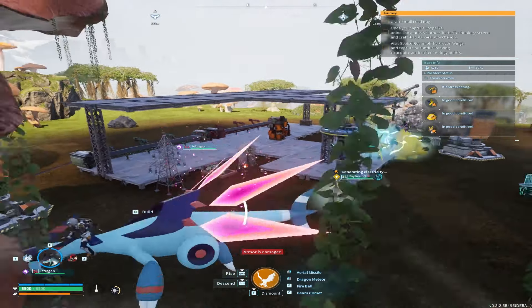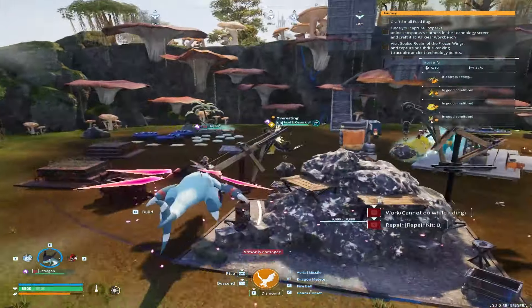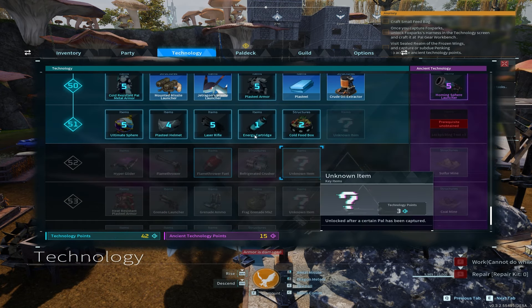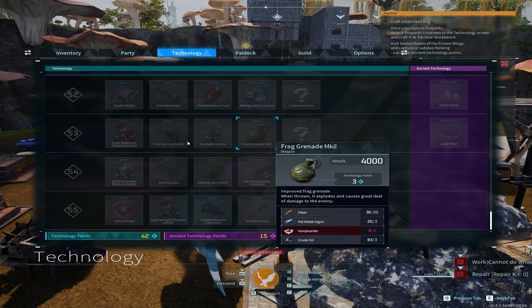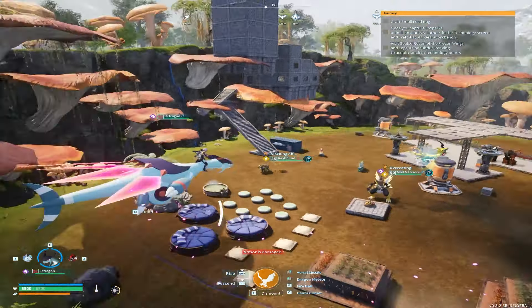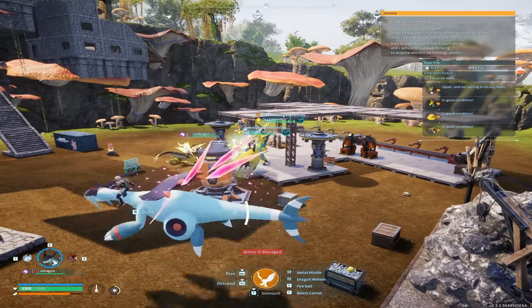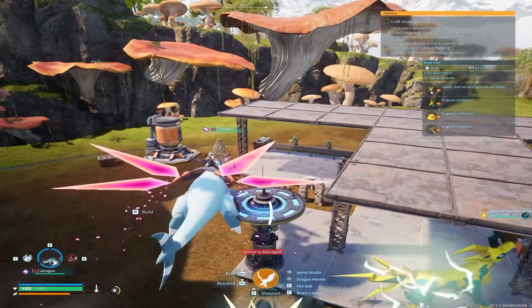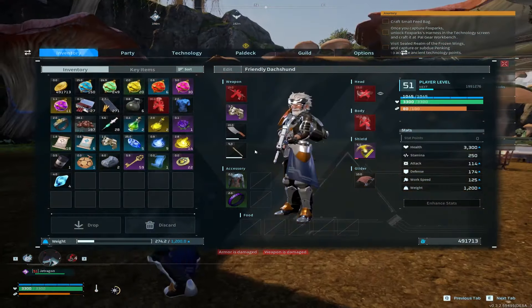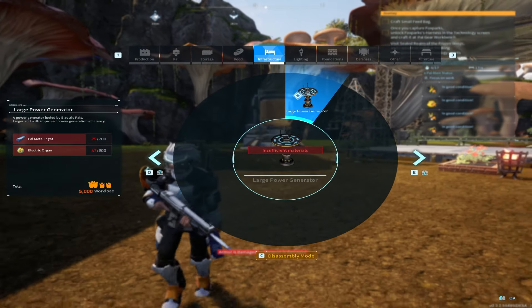Where most of the action happens is the electricity room — that's what they wanted to make really important in this update. That's why they added crude oil, and crude oil all the way down the chain gets you plasteel, which unlocks cool stuff like laser rifles, new armor, grenade launchers, and guarded missile launchers. I haven't got past level 51 yet so I haven't checked all that out, but you need crude oil for it. I have two generators right here, but they take a lot of pal metal ingots and 200 electrical organs each.